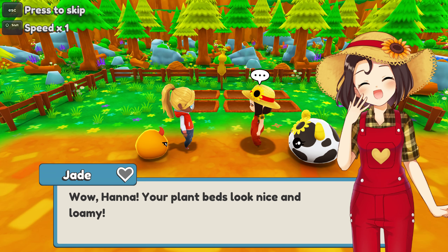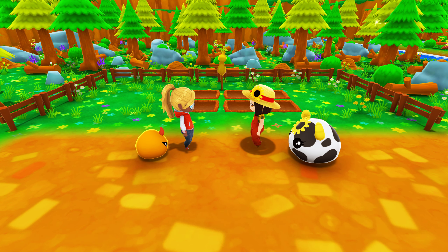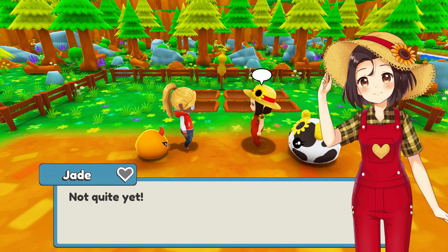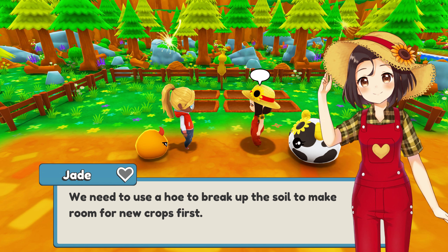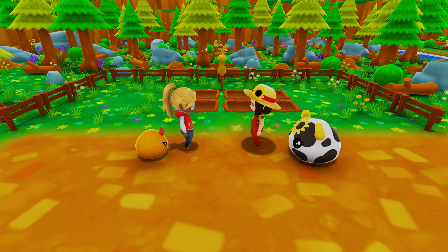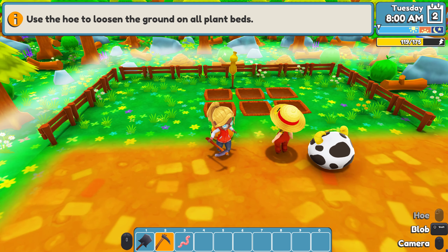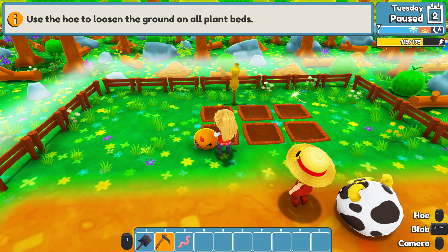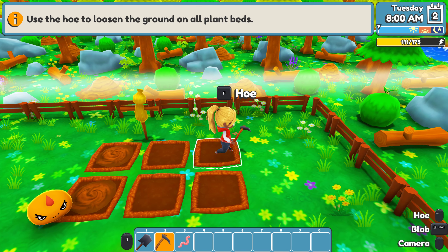Time to get planting. Not quite yet - we need to use a hoe to break up the soil to make room for new crops first. Take this and use it on your plant beds. It seems it's already selected from our inventory. Just one time to hoe. Can we use the arrow keys? We can - good to know. I'm being even louder with the keyboard, sorry. Maybe I'll invest in a new keyboard where the buttons aren't quite so obnoxiously loud.